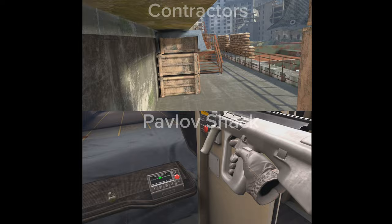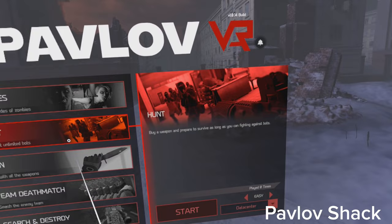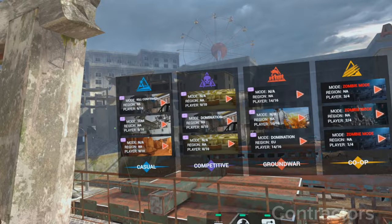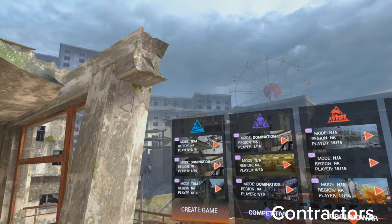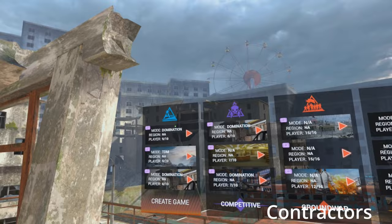Next I want to show some of the game modes in Pavlov. There's zombies, hunt, gun, team deathmatch, and search and destroy. In Contractors there are four game modes you can choose to create: casual, competitive, ground war, and co-op. Within those game modes there's also a plethora of others such as gun domination, team deathmatch, etc.